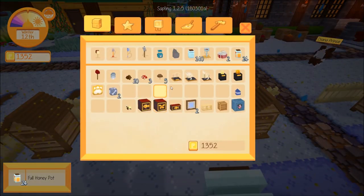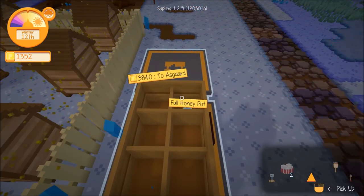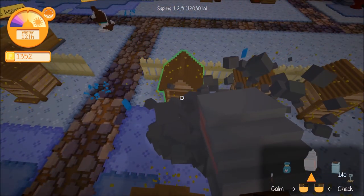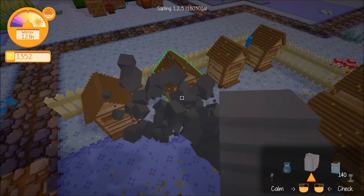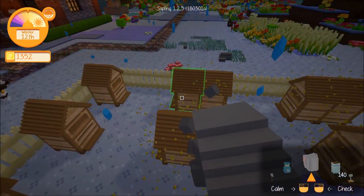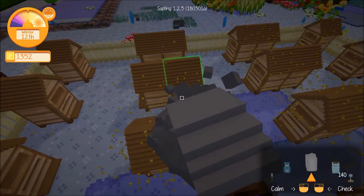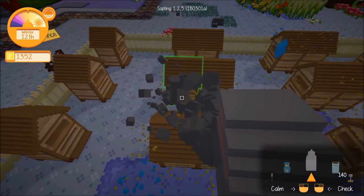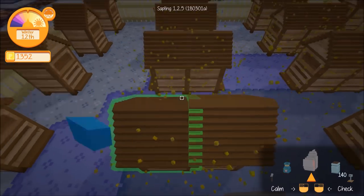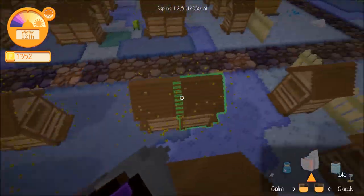Honey is now 3,840 for 24 — yeah, that's a drop too. It's dwindling because we've been selling so much that the price keeps falling off. We've pretty much captured the entire honey market, so just running a ton of apiaries won't be effective for money anymore. We're going to have to look at alternate ways to produce income.